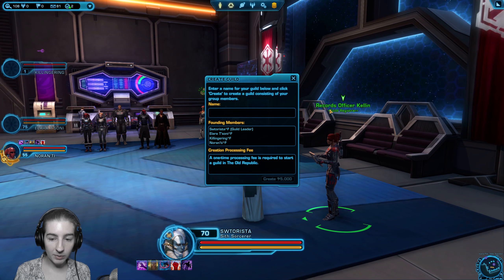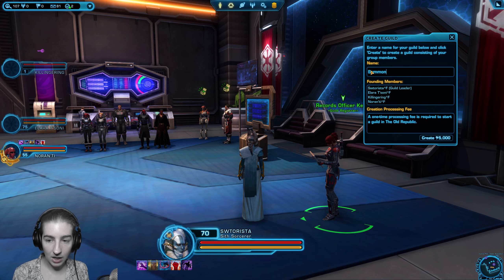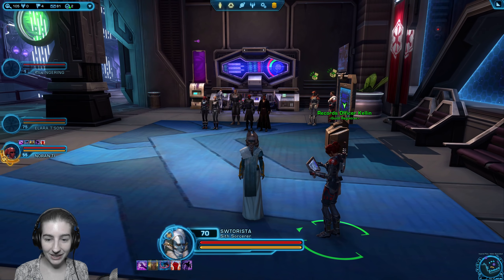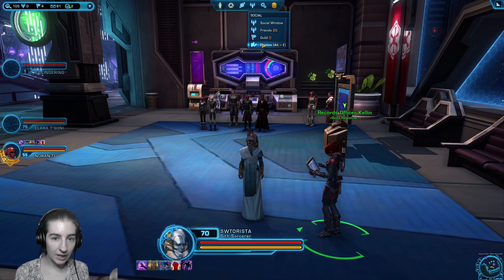She will give you an error message when you right-click her if you do not have a total of four people in your group. You'll need to pick the name of your guild — I'm picking the name Summons — and you need a whole 5,000 credits. It does take a bit of time to actually create the guild. Once it's created, that window will disappear and you can go in the social window on your menu and click guild.